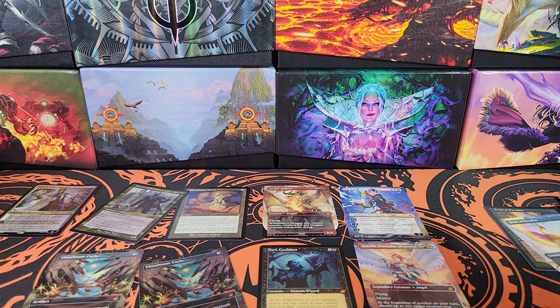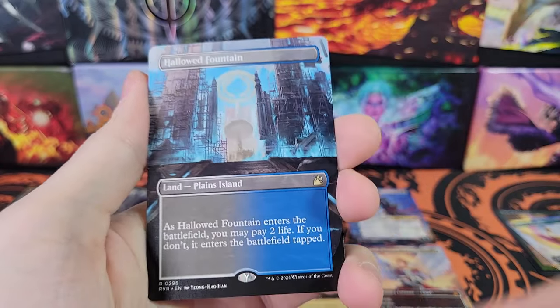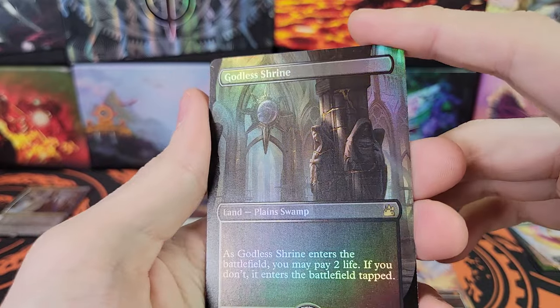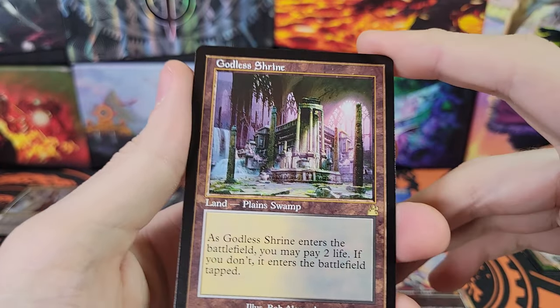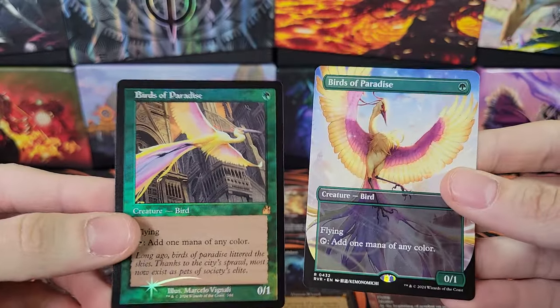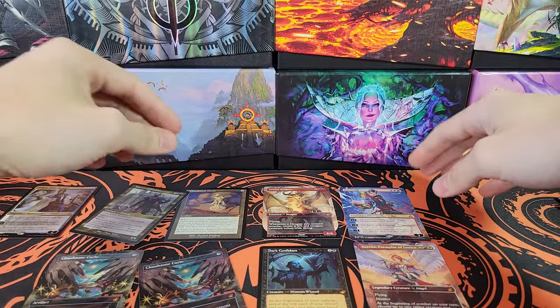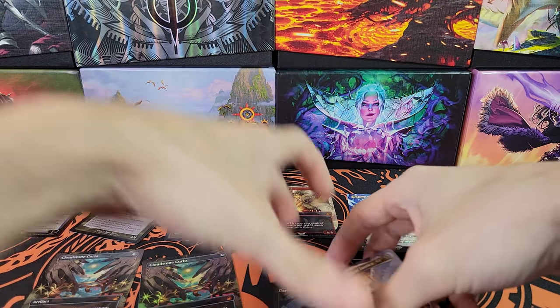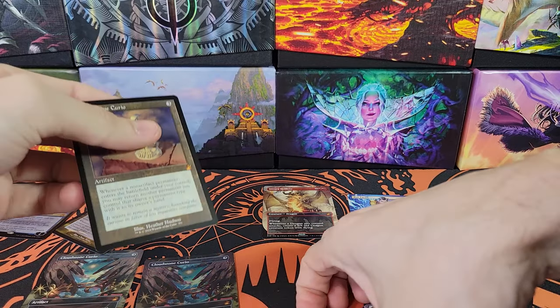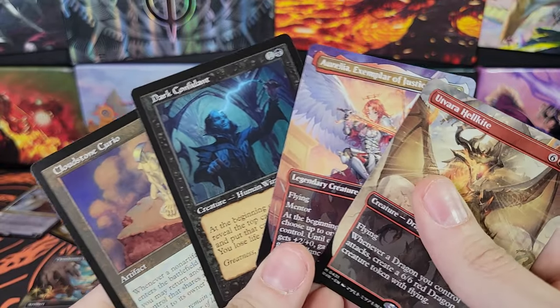Not a bad box at all. We've got five Shocklands: Breeding Pool Old Border foil, Stomping Grounds Full Art, Hallowed Fountain Full Art, Godless Shrine Full Art foil, and a Godless Shrine Old Border. Very nice. We also got two different Birds of Paradise — this one is kind of expensive actually. Lots of Shocklands, lots of good cards. We got a Chromatic Lantern. I think these ones are some of the best ones off the top of my head. Very nice box.